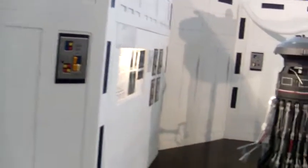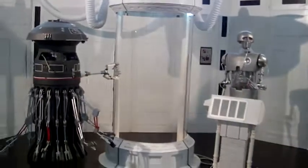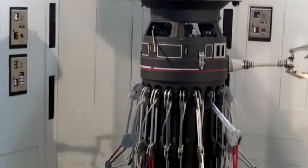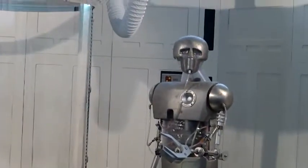Here we have the Echo Med Bay. We've got an FX Droid, 2-1B, and a Bacta Tank. Nice little bed there. We've got some X-Rays — are those Luke's? Looking good, 2-1B.